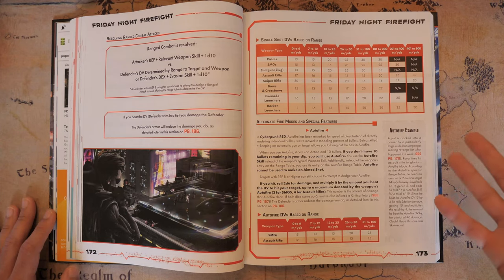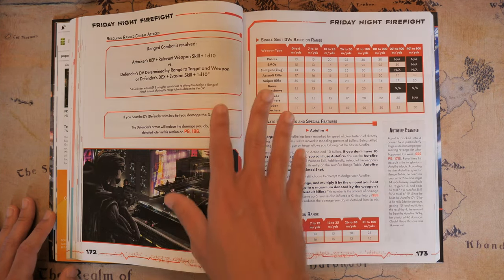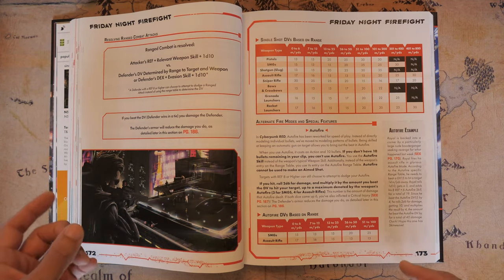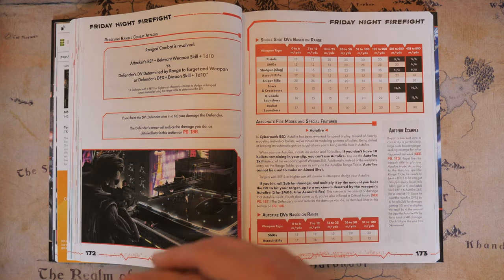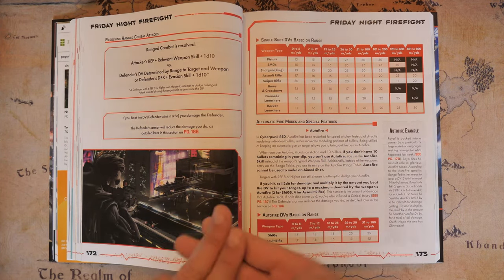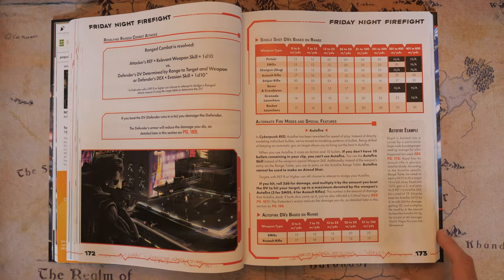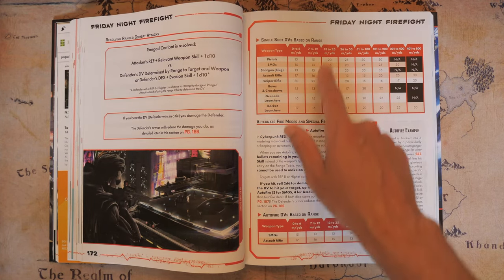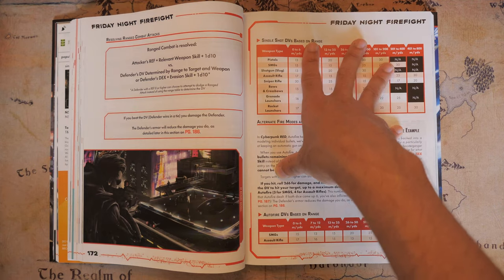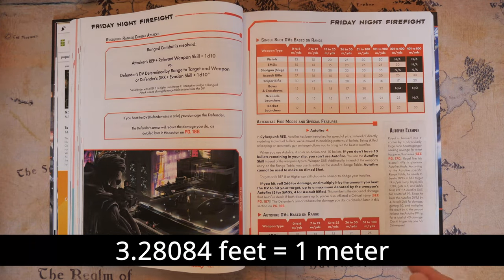If the defender has a Reflex of 8 or higher, they can choose to attempt to dodge your ranged attack instead of using the range-based DV. The defender gets to use their Dexterity plus Evasion plus 1d10 as the DV for the attacker. So you're either using the DV based on range or the DV based on the defender if their Reflex is at 8. It's a little confusing at first, but once you understand it, it becomes easier. What I'd find highly confusing is actually having to remember where everybody is in relation to everything else — if you're using a map it'll be a little easier, but you may have to do some math to convert feet to meters.